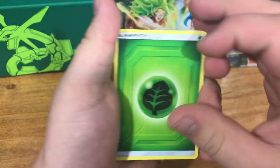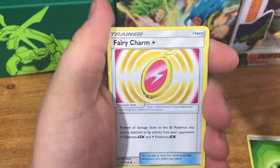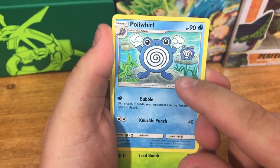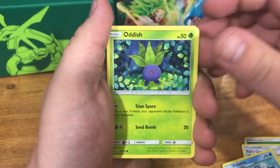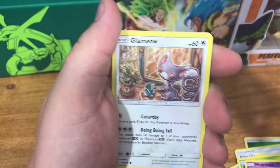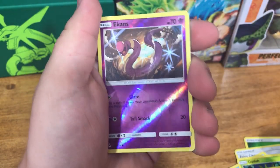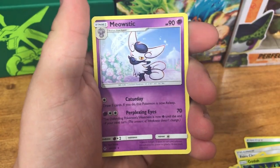There's gonna be something good on that one, I feel like. Martial Arts Dojo, Poliwrath — this used to be my favorite Pokémon, it was Poliwrath. This was my favorite evolution cycle when I played as a child. Oddish, Misdreavous, Glameow, Diglett, Ekans — and Meowstic. Not a great pack, but we move on.